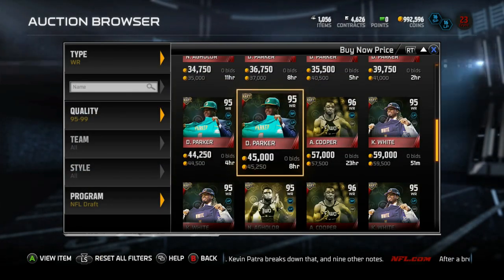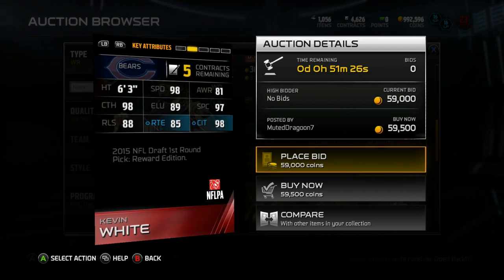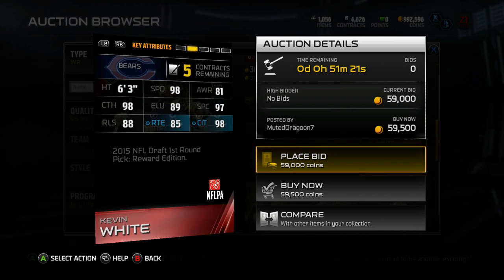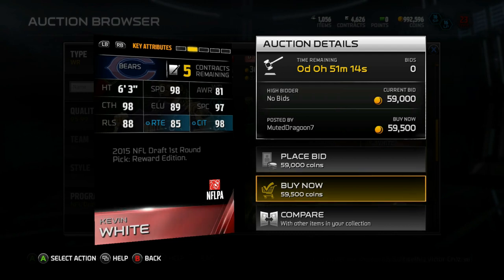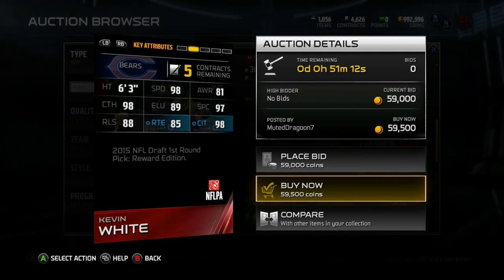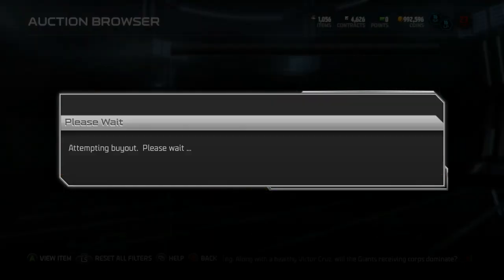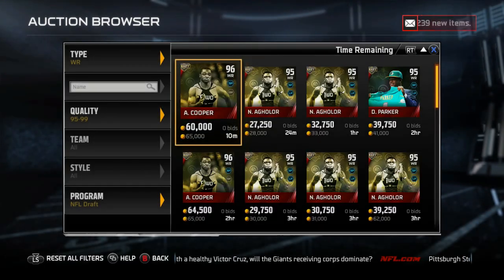Next up, we've got the wide receiver positions. Kevin White — 6'3", 98 speed, 98 catching in traffic. That's nasty. I don't know why EA did that, but those three stats right there make this card worth it. 85 route running — I don't care. Anybody can run a streak with 98 speed and 98 catching in traffic. I gotta get him. I wasn't going to get him, I was just peeping the card, but we gotta get him. That's a nasty combo.